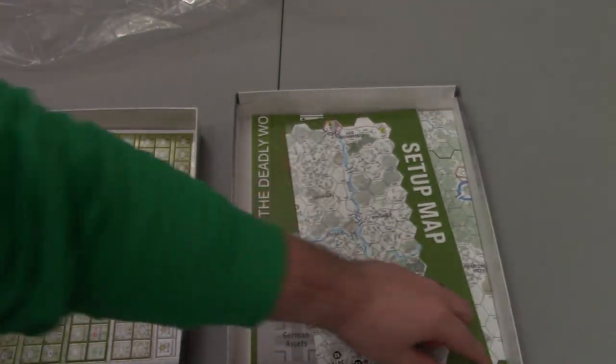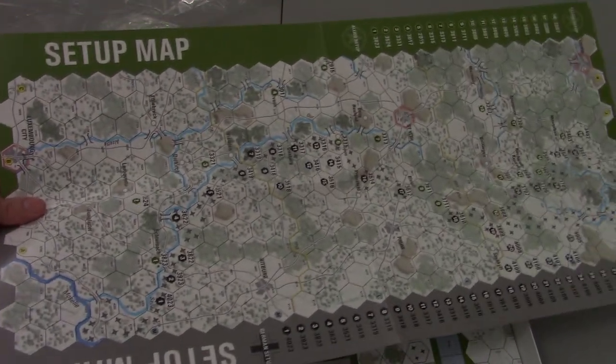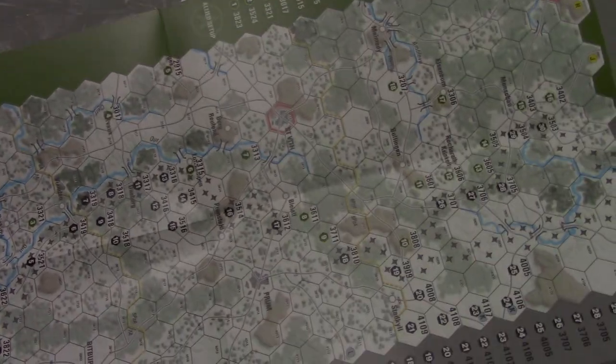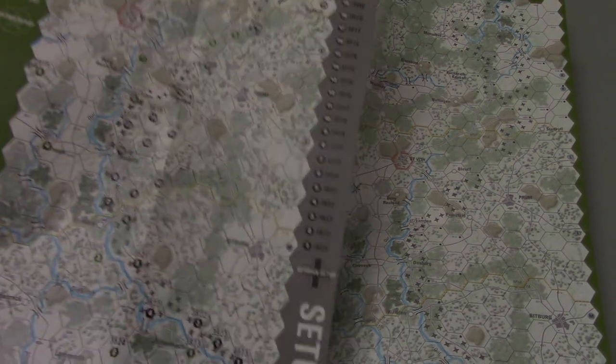It looks like we get down to the map. There is a nice little blue die here — just the one. There's a setup map, which I'm not 100% sure what this is used for, because they didn't have these sorts of things in Dark Sands or Dark Valley. I'm not sure if this is just here's where you set up and you align this with the actual game map. Looking at it, it does look like the setup map does mimic part of the map — maybe you use this as a reference for setup.